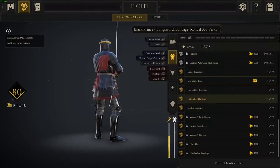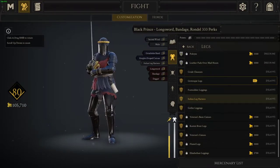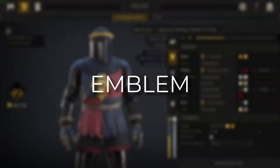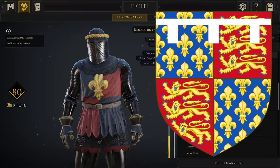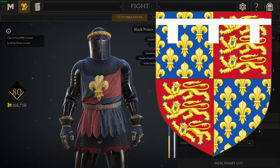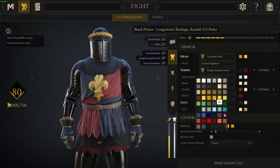Italian Sabatons that match the leggings. For the emblem, I used the Fleur de Lis, which doesn't exactly match the Black Prince's heraldry, as his was a lot more complicated, but this is the closest we can get and still be thematic, so we're going to run with it.